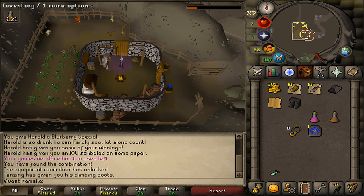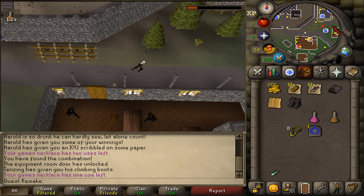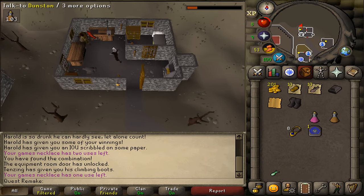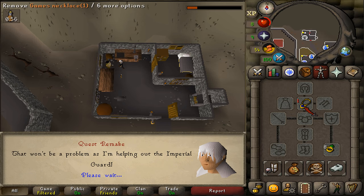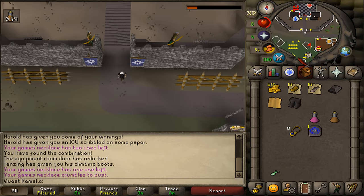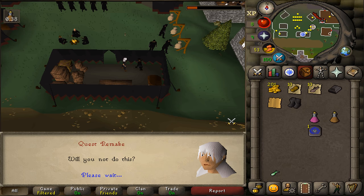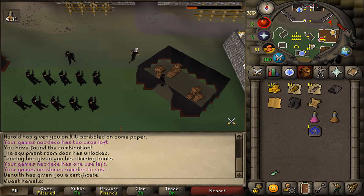After getting the boots, teleport back to Burthorpe. Go to the smith located on the eastern side of town — keep going north-north-east to the most north-eastern building with the smithing sign. Talk to smith Dunstan. After speaking to him, teleport back to Burthorpe and run south to the Nils — the quest start NPC. Talk to him until he gives you some kind of paper, then bring that certificate to Dunstan. Be sure to bring Dunstan the certificate, the iron bar, and the climbing boots.